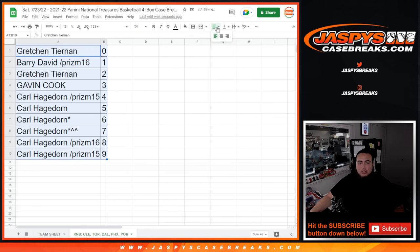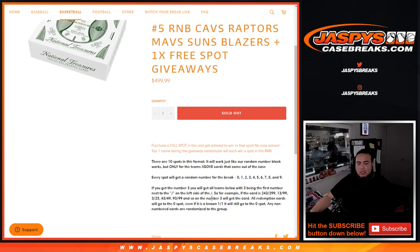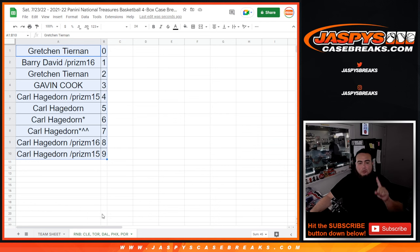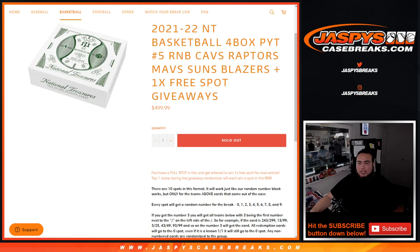Going by the first number on the left side of the serial number dash, all redemptions go to spot zero. Any non-numbered cards will be randomized to the group. Appreciate you guys — want to do one more RMB randomizer and then we can break open some NT basketball. Appreciate you guys!